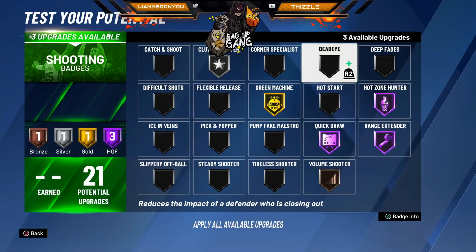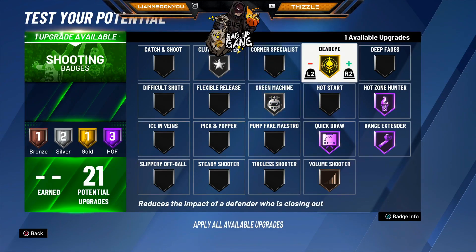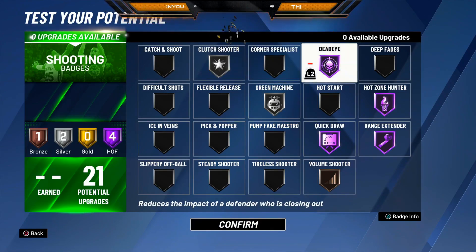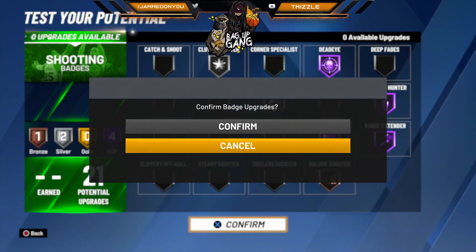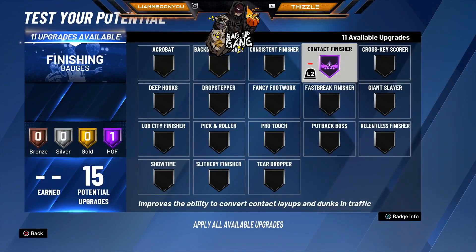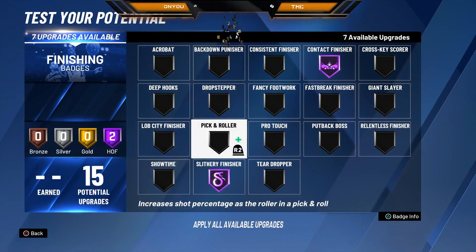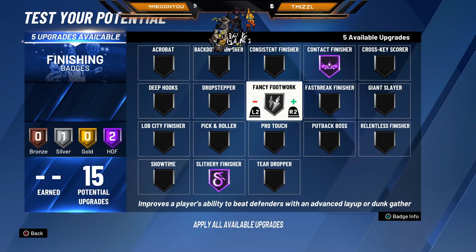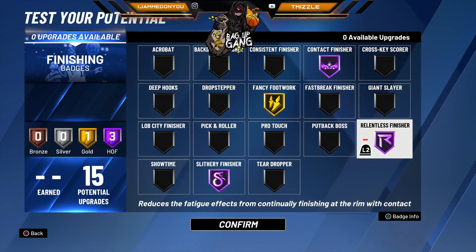If you take bad shots you can go with a bad shot badge. I like to hold the ball so volume shooter is on there. For finishing, you gotta have contact finisher — we're putting people in the rim. Slithery finisher maxed out. Fancy footwork — we're some hot steppers — going with gold on that. And then rounding out the finishing badges like that.